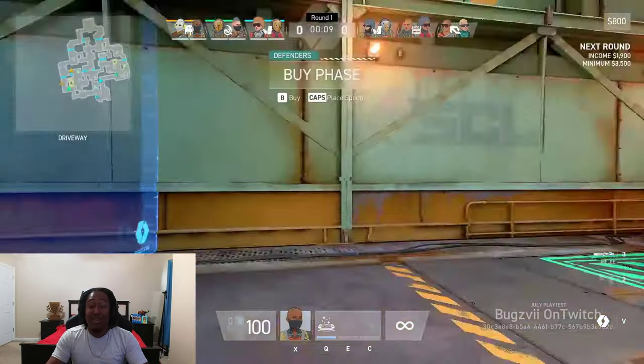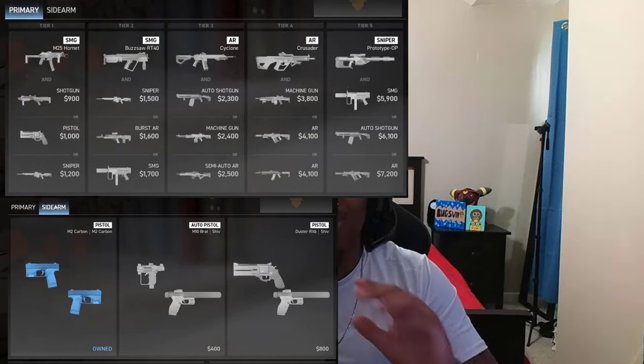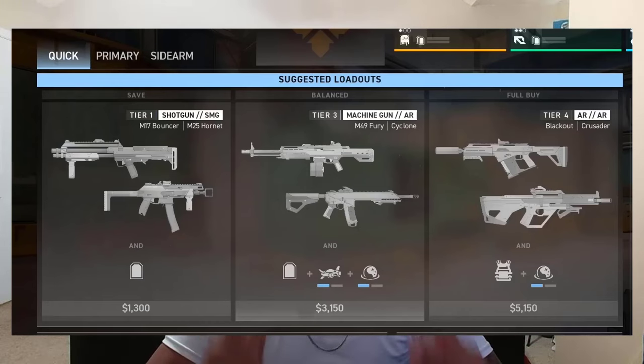The buy window is probably the coolest thing I've seen in a tactical shooter. When you open the map during the buy phase, you can place your character and your specter anywhere on the map — great for last-second decision-making. There's also a Quick tab that suggests loadouts for saves, balanced buys, and all-in buys, which is really helpful for people learning the buy system. It lets you get your loadout done instantly.